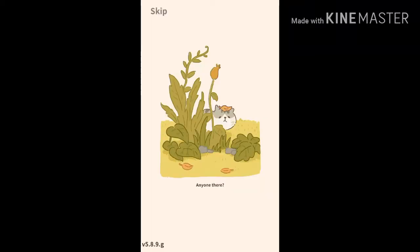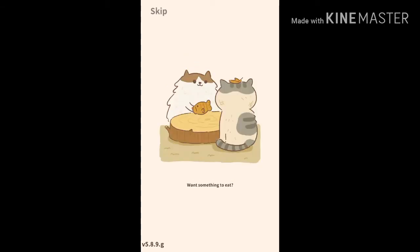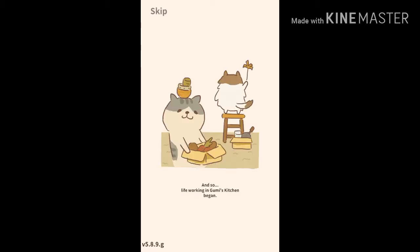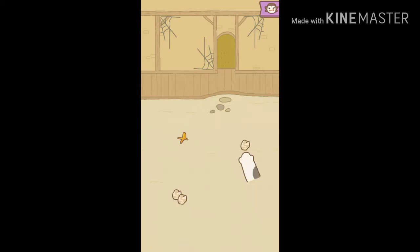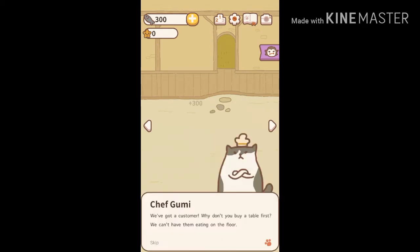So today we're playing Animal Restaurant. Welcome, how you doing? Want something to eat? We could use a pair of hands. So we start working — it's just a bunch of writing here. Now I've got to collect some rubbish and clean up the spider webs on the wall. I've never played this game before.